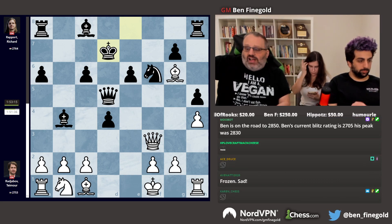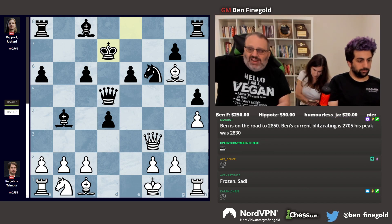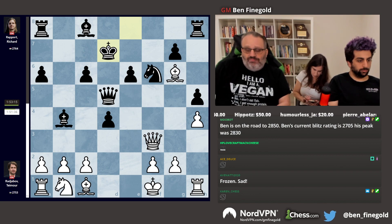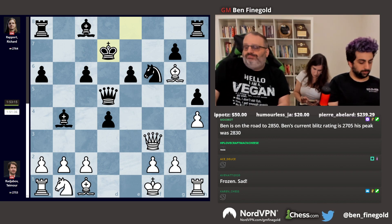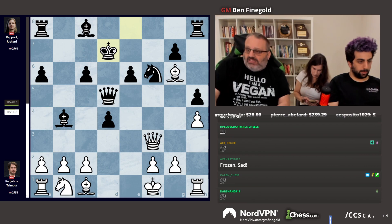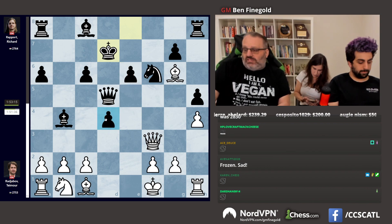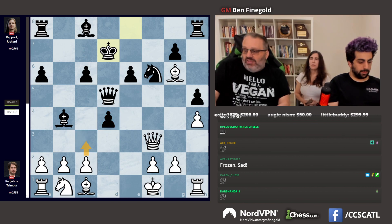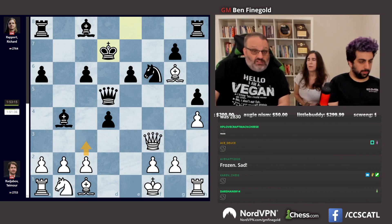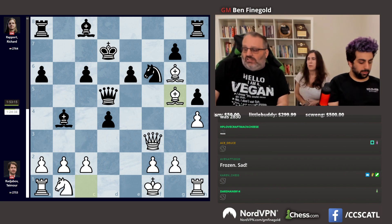They're playing H4, H5. White never develops his queenside, both sides move their queen out, and both sides move their king out — that's modern chess for you. The king looks bad on D7, but actually it's quite safe. Black has two center pawns to zero, so black is doing fine. The engine wants to play C3 right away. After a very long thought, Rajabov played Bishop G5, a move the engine doesn't like.